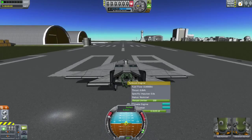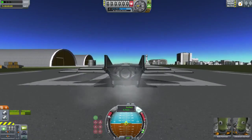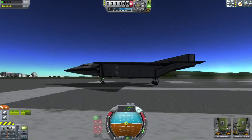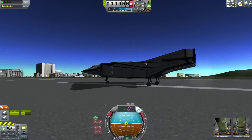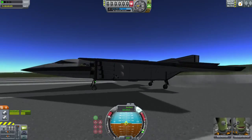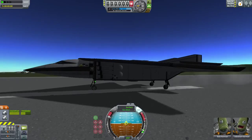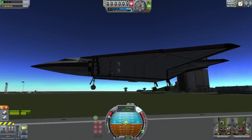Alright, so here we are on the runway again. Obviously that did not work as intended. Let's try a more traditional takeoff method — SAS and pulling up this time around — and see if that handles slightly better. Wow, this thing has a really high takeoff speed. But here we are, in the air.